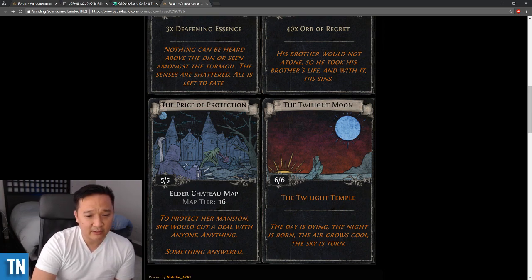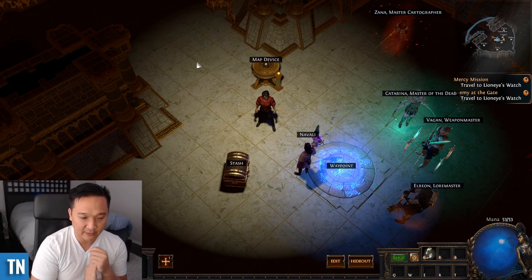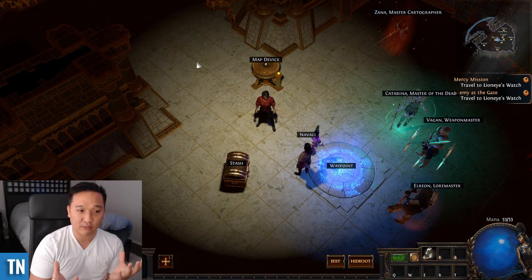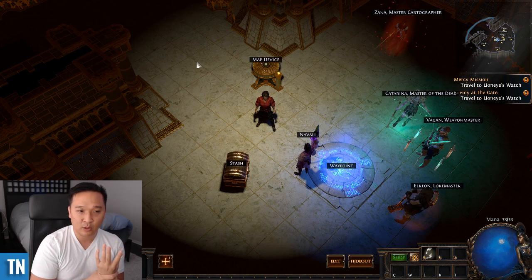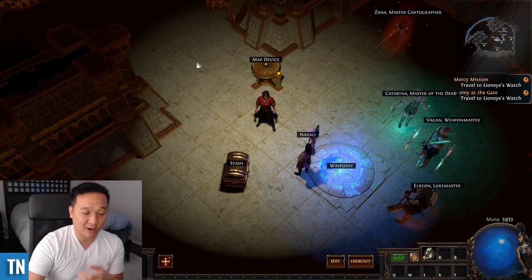We also don't know how the Delve mechanic will work. These areas of Soul Fight that are sitting out there — are they going to be like shrines where they're surrounded by mobs, or is it going to be more like standard where there are no additional mobs in the map, and we're going to have a hard time sustaining?